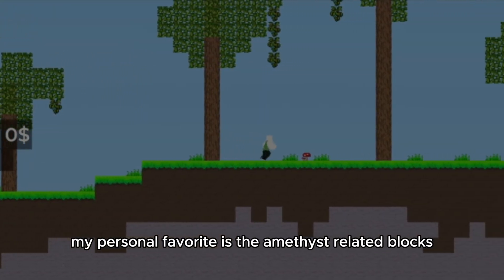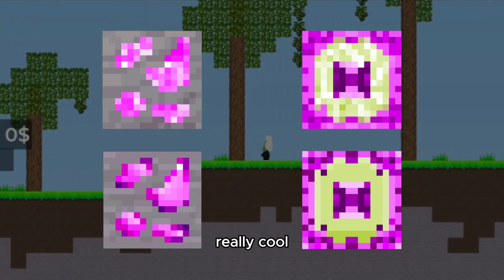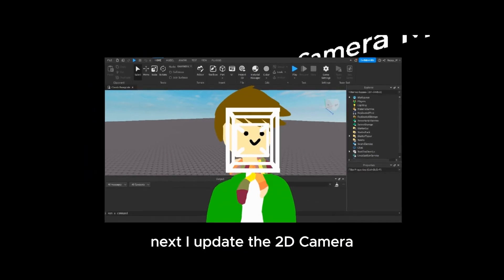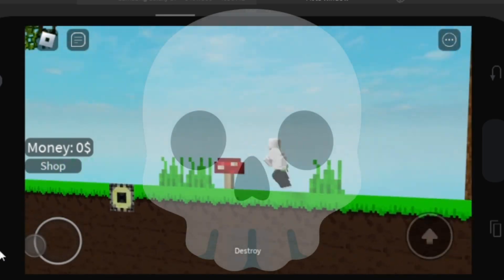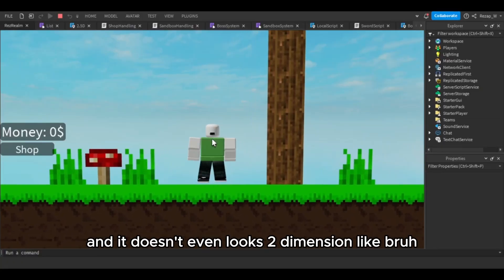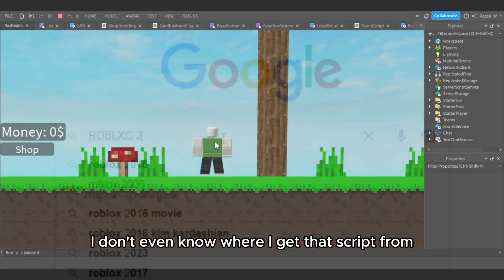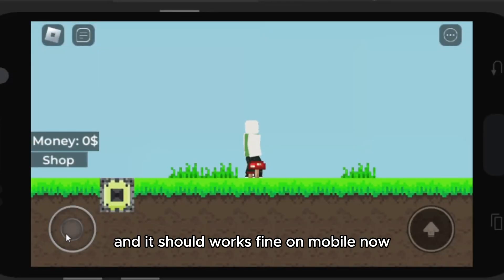My personal favorite is the Minecraft-related blocks like the ore and the gate — they look really, really cool, I think. Next, I updated the 2D camera because the previous one wasn't working for mobile players, and it didn't even look 2-dimensional. I don't even know where I got that script from.